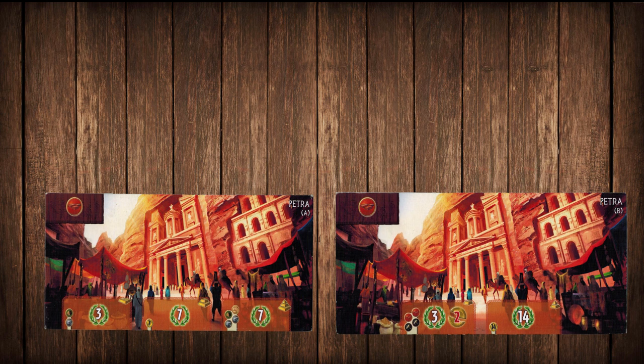Our third and last bonus wonder is Petra. I find side B to be better than side A. They're worth the same amount of points, and yes you do have to spend 14 money all at once to get full points on side B. But unless you're short on resources and having to pay your neighbors all the time, having only two stages instead of three helps make up for that cost.